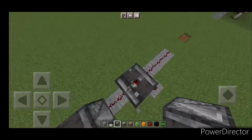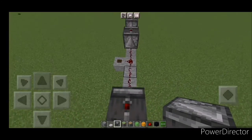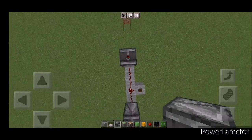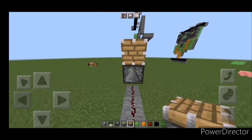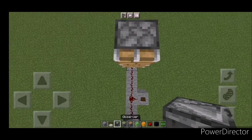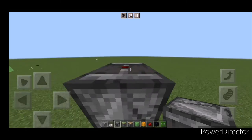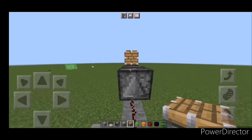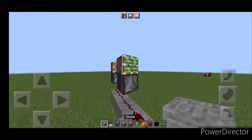Place another observer. Now go right here and place an observer — it is a three-block space. After that, place a non-sticky piston right there. Sorry, I broke that accidentally — do not break it. Then come to this side and place another non-sticky piston like so.